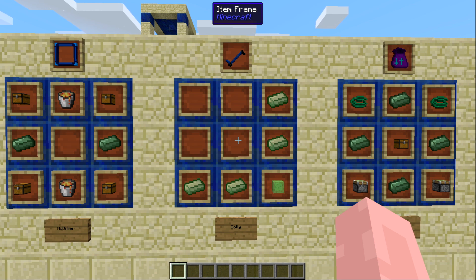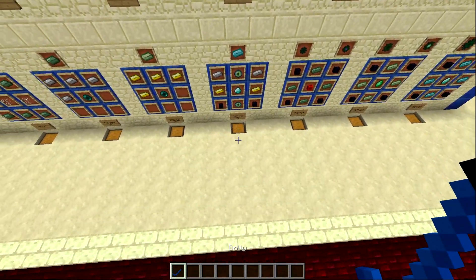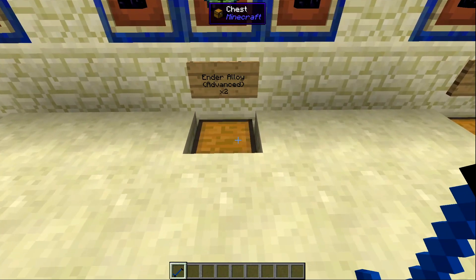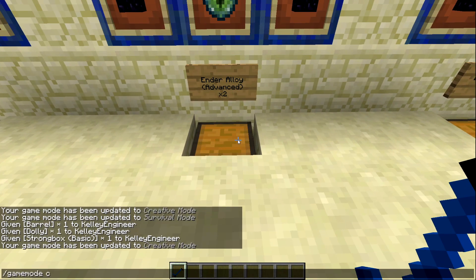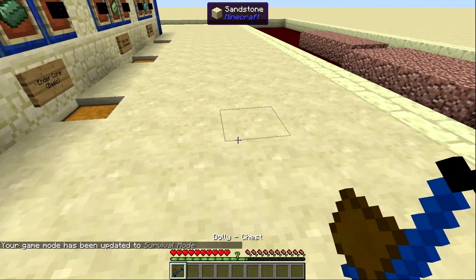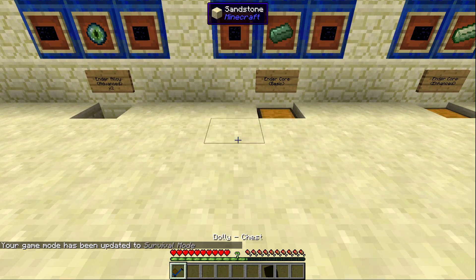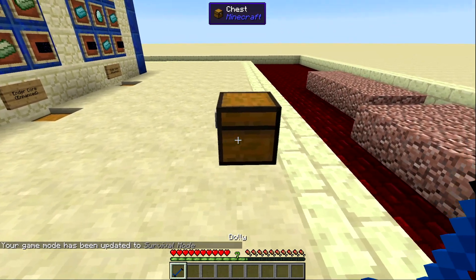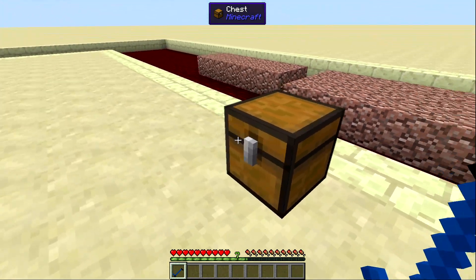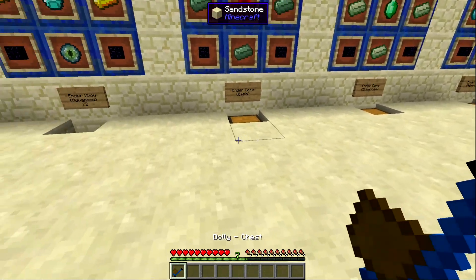Finally in basic items we have the Dolly, made with two Enhanced Ender Alloy ingots and one slime block. The Dolly is a very interesting item because it can move anything that has an inventory. I need to be in survival mode to properly demonstrate — I can grab any chest and move it. It will always place with the same orientation you picked it up at.